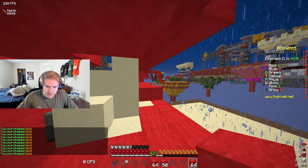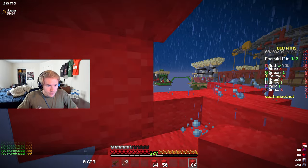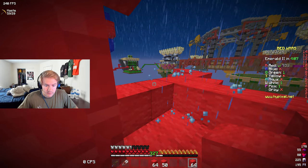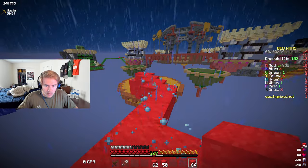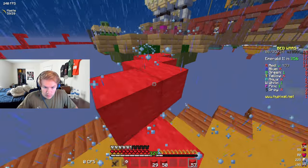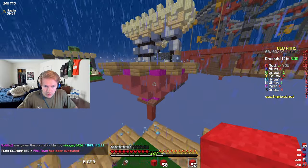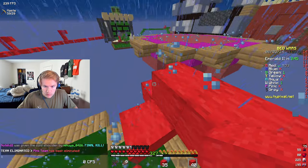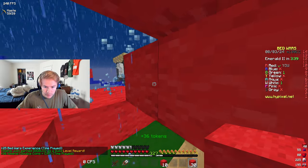Just need a ton of blocks. We have tons of gold, which is good. I got green bed — I'm the only one with a bed, that's interesting. We're going to build out, send it, make some bridges. We need to build some bridges. I just don't want to make it obvious that I'm going through a challenge right now.